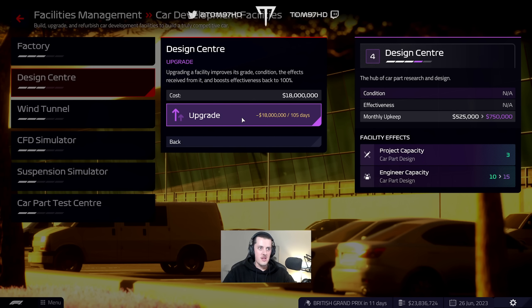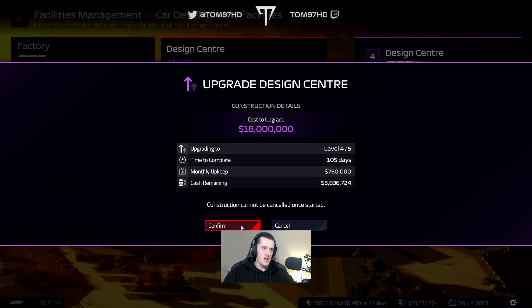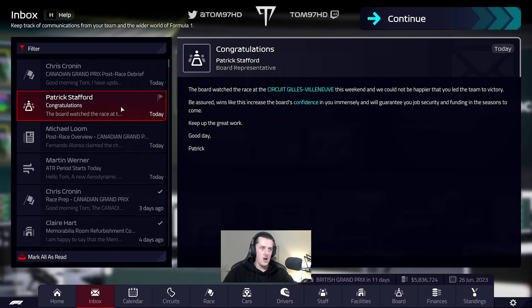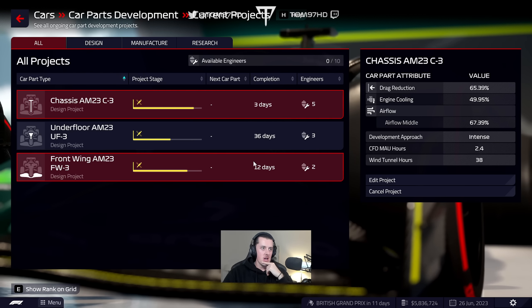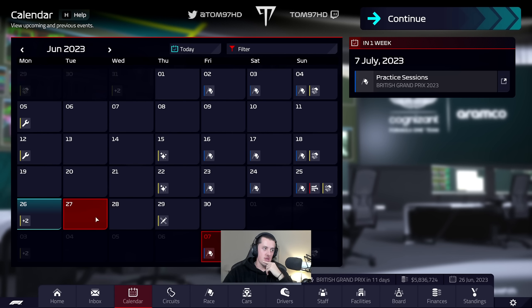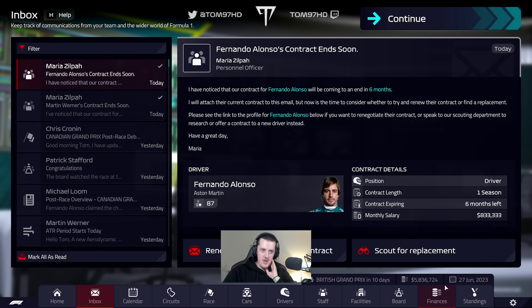We're going to rank up the design center to level four, which gives us five extra designers to really push on with upgrades — 105 days to complete. Summer break coming up will help cut that down. New ACR period starts today; we'll save the wind tunnel and CFD hours to invest in a couple of weeks. Full focus is on upgrades. Board confidence is immensely high. The chassis arrives in three days, front wing in twelve days.